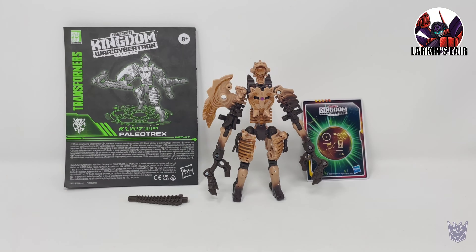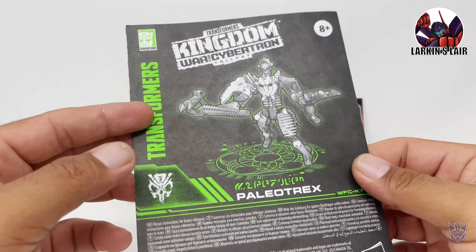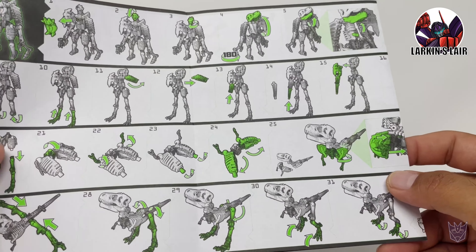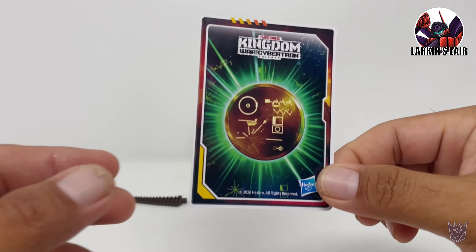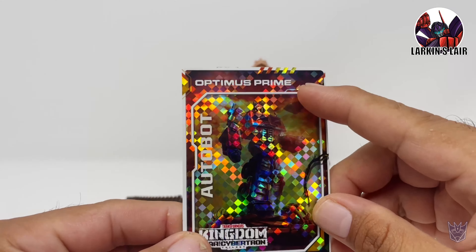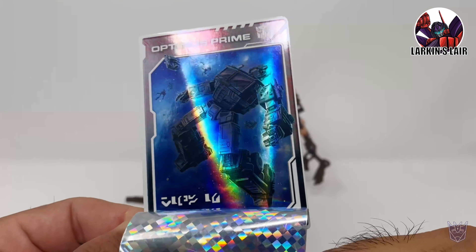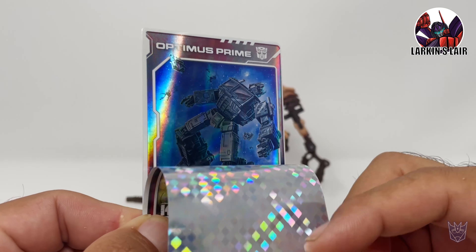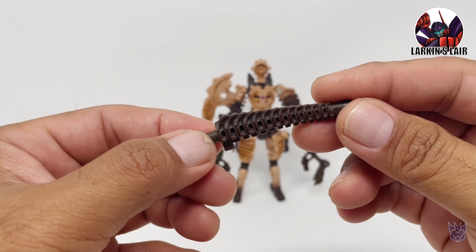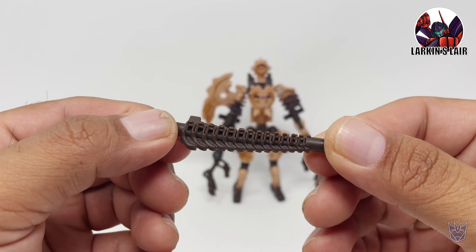Here's Paleotrex out of the package. He comes with his instruction sheet — it's in very nice bright green which makes it very easy to understand. He comes with the golden disk, and unfortunately I already have this one. This is Optimus Prime and if you reveal his destiny, he is destined to die apparently. He also comes with his weapon, which is some sort of baton or blunt weapon, which becomes his tail in beast mode.